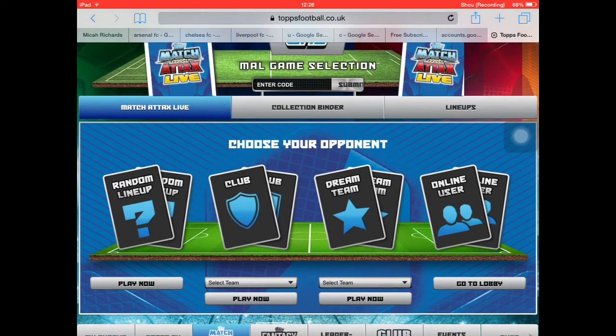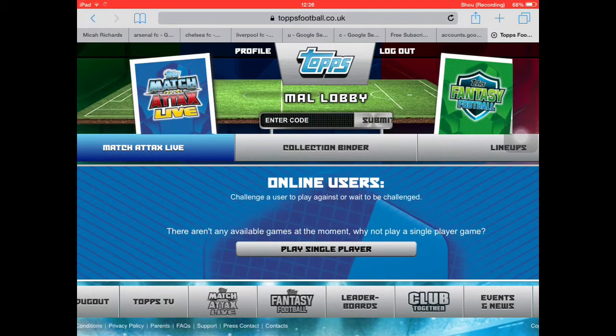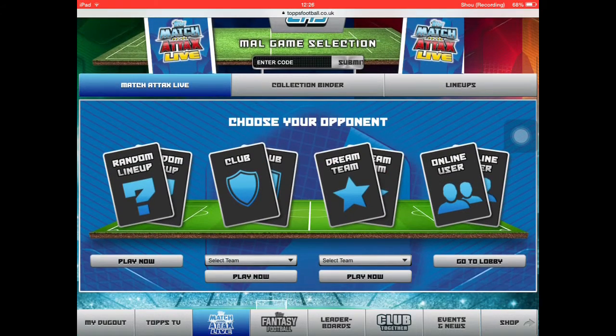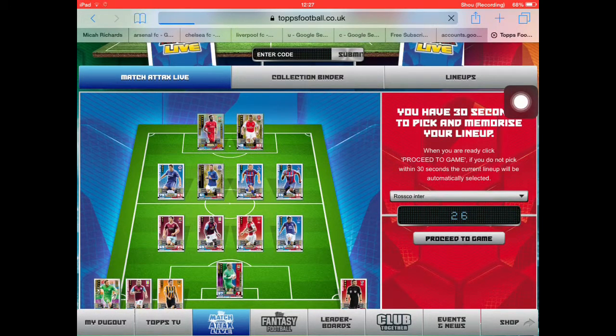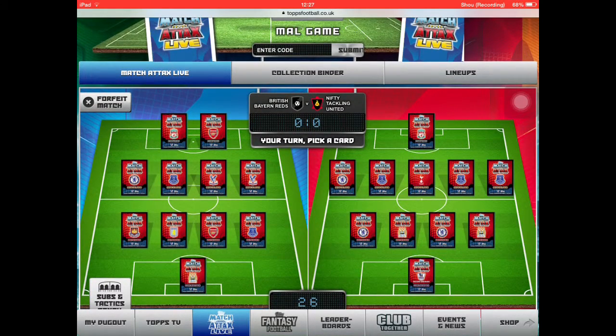So we're just going to do a random lineup that I use. We are going to play online. I know what lineup I'm going to use — the same one I used in the last video. I'm hoping I can get into the Topps 500 today for the green Pro-11 that I really wanted. It's a really good card — actually going to be my first ever Rob Green.